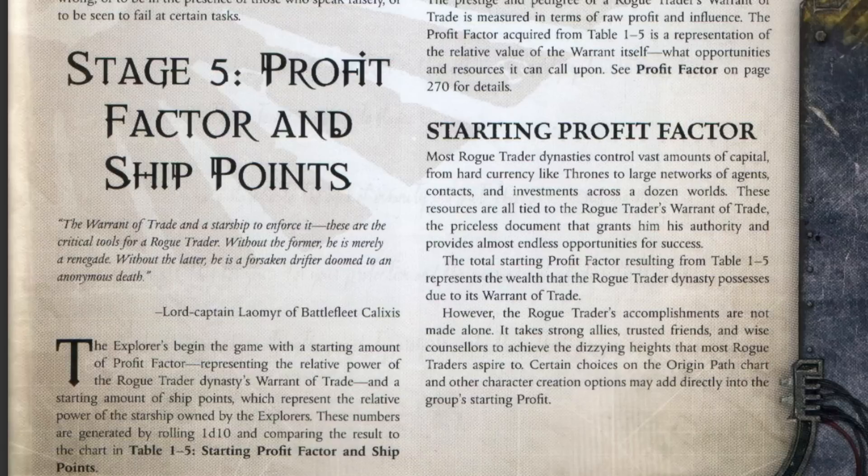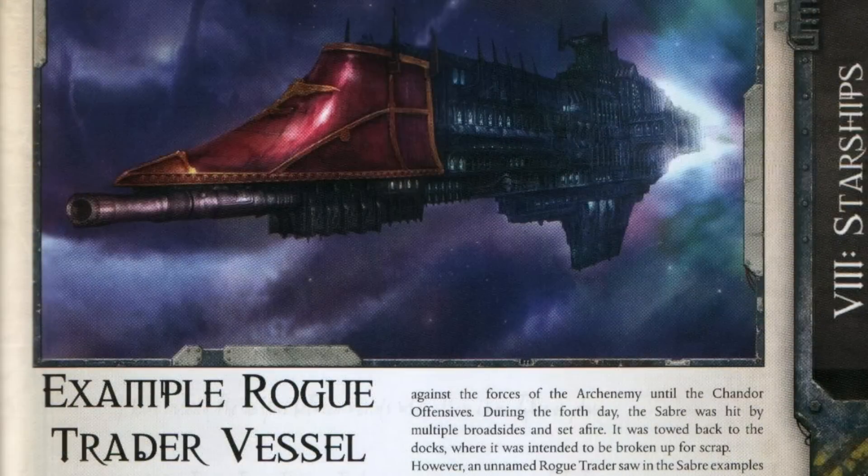I mentioned starships — Rogue Traders are, of course, the commander of a ship. The book itself does actually talk about starship combat and acquiring parts for your ship. I'm curious to see how that's going to be translated. I don't know if they're going to actually do space combat, which is detailed in the core rulebook, but the way it's done there is a little rough. I think they would have to kind of overhaul it to fit it into a game, so I'm not even going to try to speculate on how it could be translated. But space combat is in there.